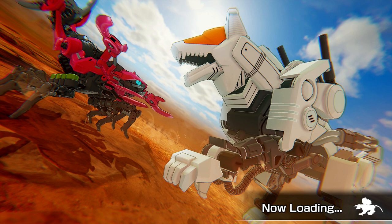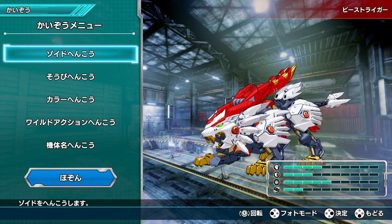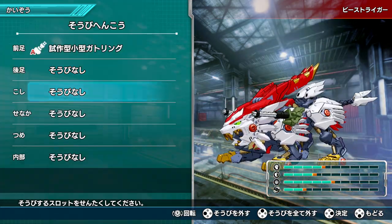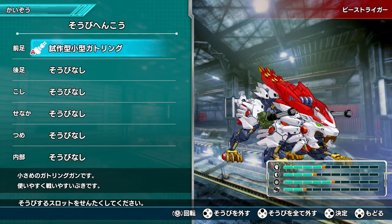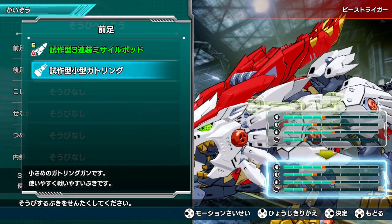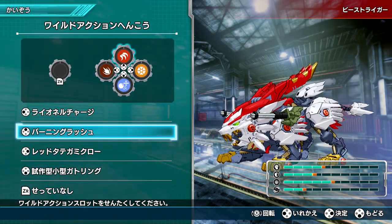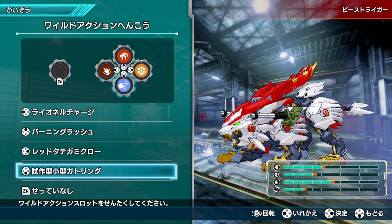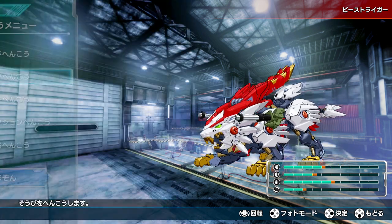Let's see if we can outfit the Beast Liger with any of this stuff. We can only have one of these up here — let's compare the stats. Let's see if we can equip the Beast Liger with these sub-parts. Now we have a weapon on L plus B as our projectile weapon, and hitting ZR would be our other weapon.